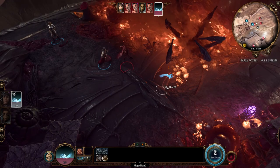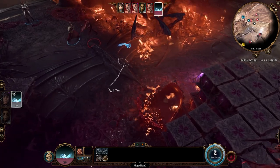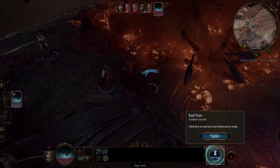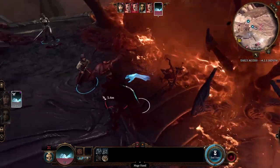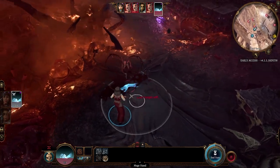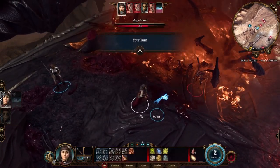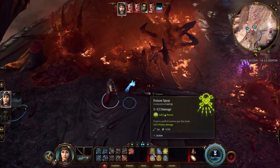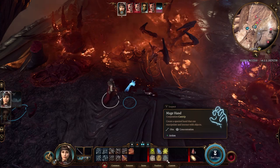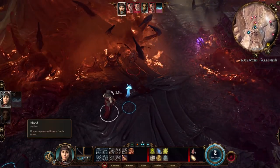The hand can also absorb damage — the imp spent an action attacking the hand and the hand took only 1 damage. The hand can attack for 1 damage as well — very small, but useful as a distraction. And as a bonus action you can shove the Mage Hand farther away, letting your Sorcerer move without taking an opportunity attack. It is a concentration spell though, so if you take damage you might lose it. But if you're not concentrating on anything else, why not cast it before battle?